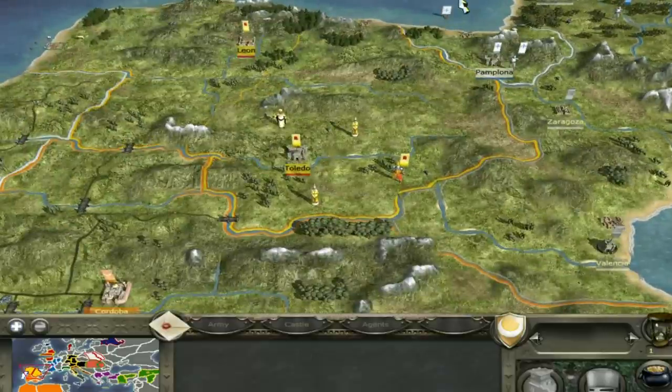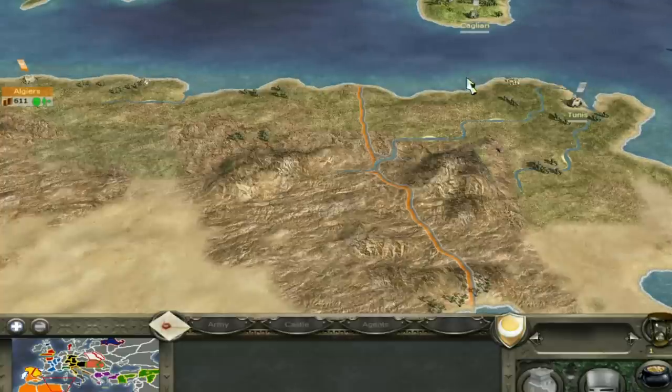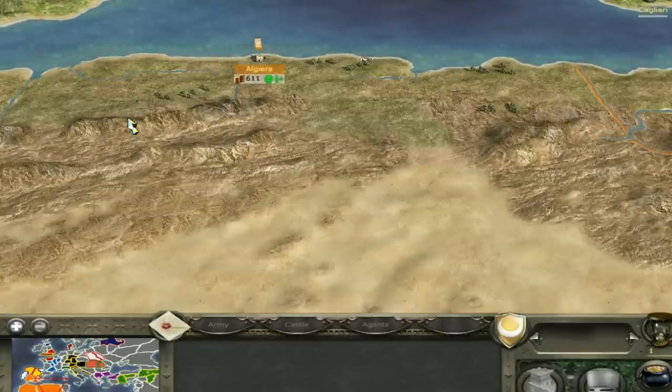That's basically it. I hope that was a little bit of help and insight into where I'd expand — northwards into Iberia and towards Tunis. I'd like to get Tunis before the Sicilians. Thank you very much for watching — I'm sorry I haven't made a faction guide in a while. The next one will be Spain, and after that the Holy Roman Empire. Thank you very much for watching, and I'll see you around.